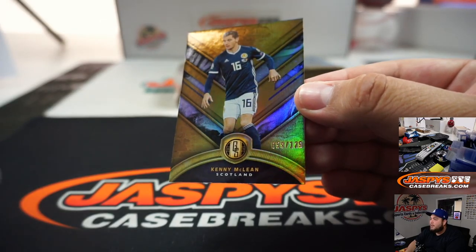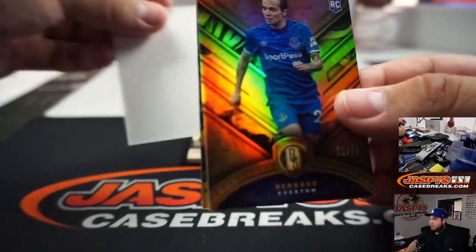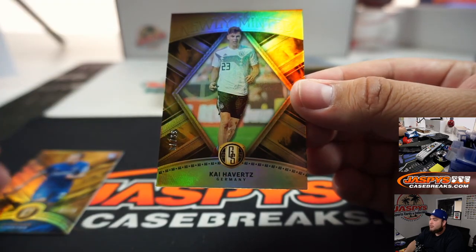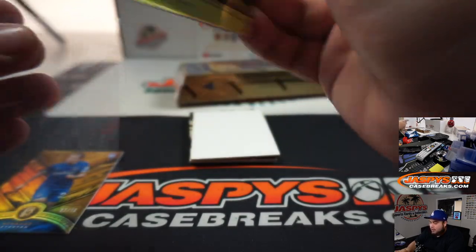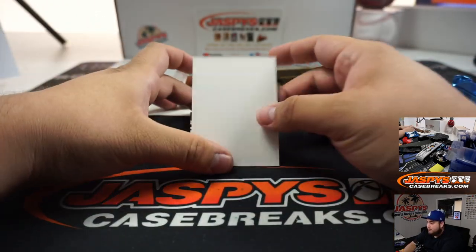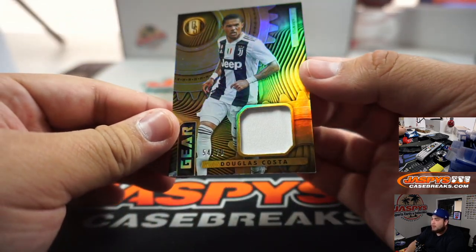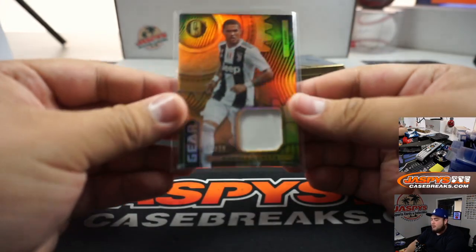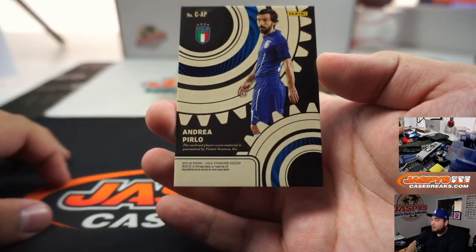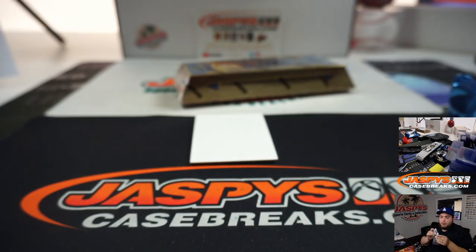Kenny McLean, 59 out of 129 — 59 going to Alex. Bernard, 52 out of 79 — going to spot two, Carlos. Kai, 55 out of 99 — going to spot five, Rob. Douglas Costa, a little relic, 54 out of 79 — four going to Chris.